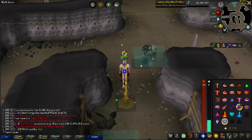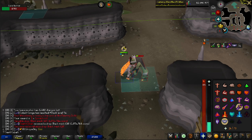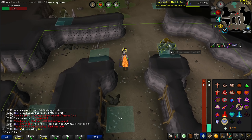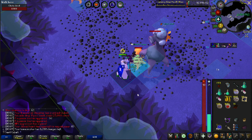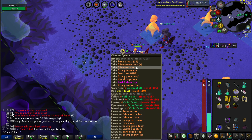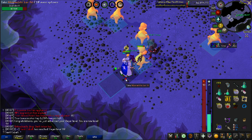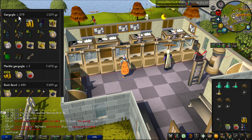89 strength. Black mask number three - 330 KC and we got two on the log, that's some luck right there. 77 defense, 90 hit points, 86 magic. After killing the superior here it'll be 80 slayer - there we go! Now we can do nechryaels and finally get our rune boots and be able to complete our hard, elite, and maybe even master clue. The second gargoyle task was over 278 KC with four granite mauls - that's crazy.